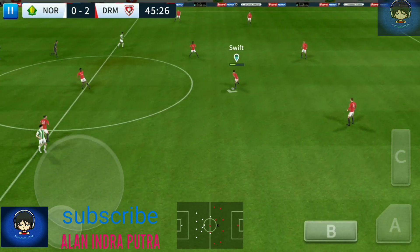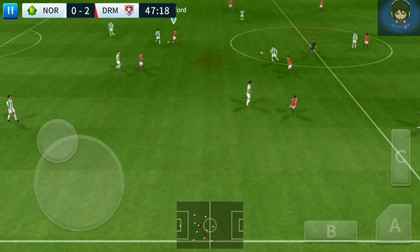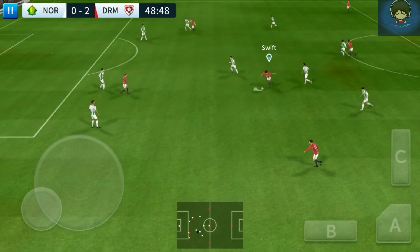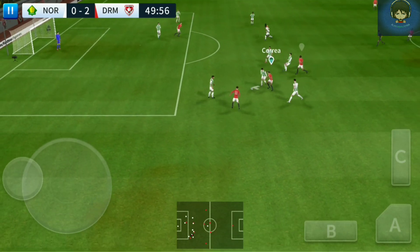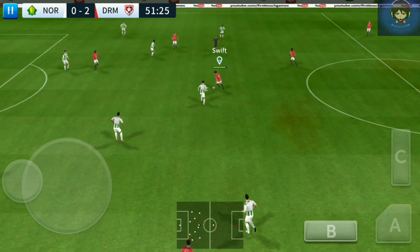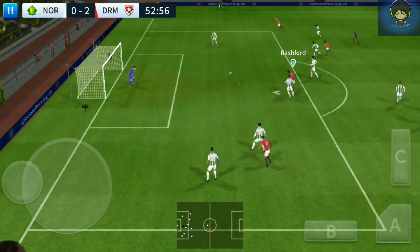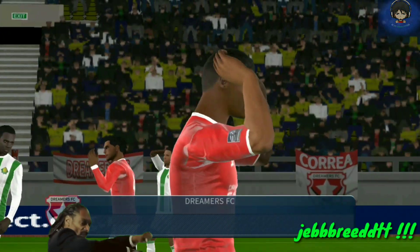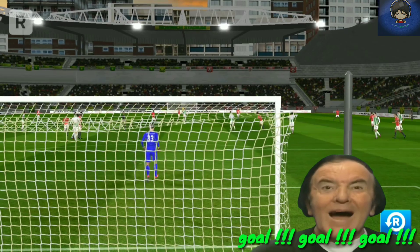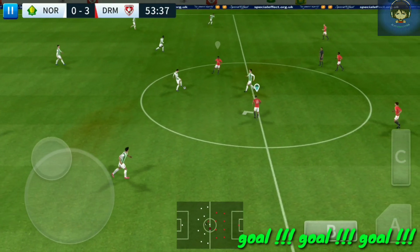The second half gets underway with one team 2-0 up. It's with the striker — nicely played. Striker's ball. And Martin with the tackle. Now Houlahan. That's a dangerous area. It's a top-class finish. What else can you say? And the referee gets the game going again.